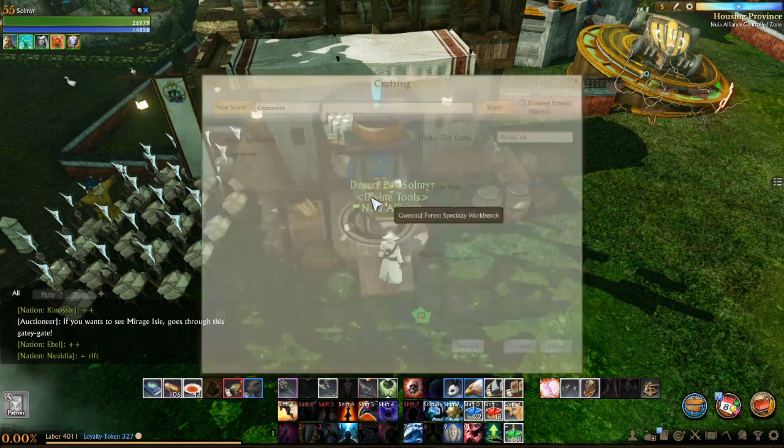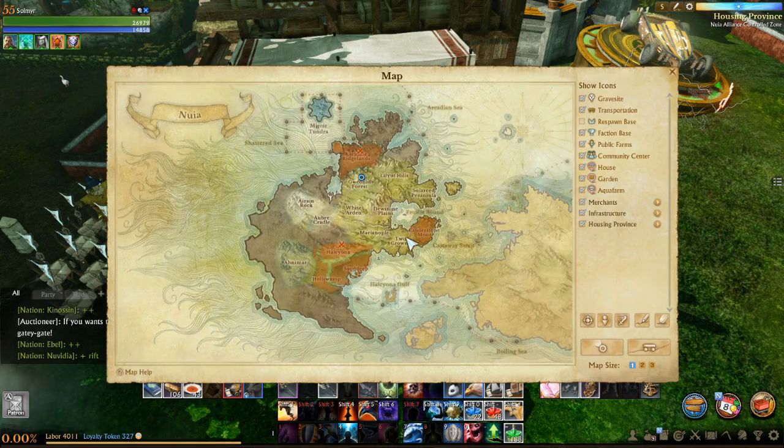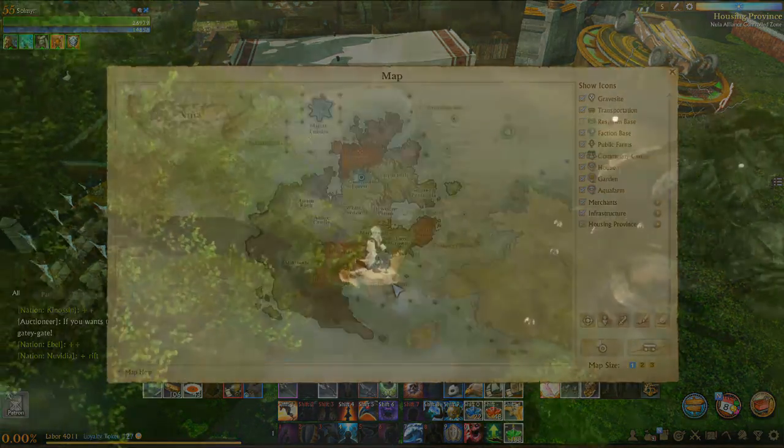You will be travelling through safe zones with PVP disabled. If you decide to deliver to 2 Crowns you can get around 12 to 13 gold easily.